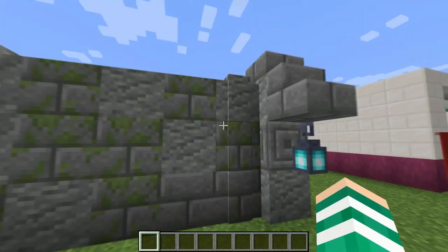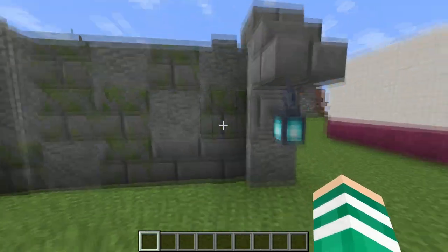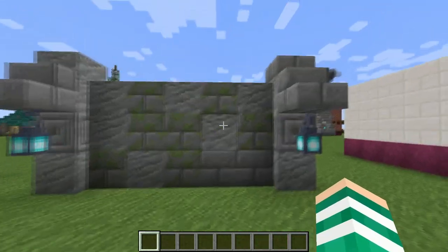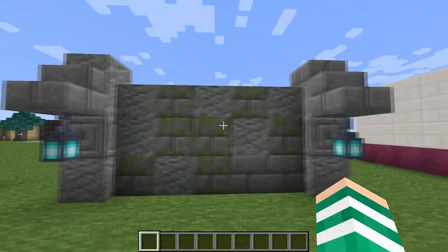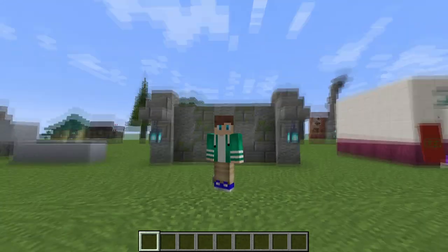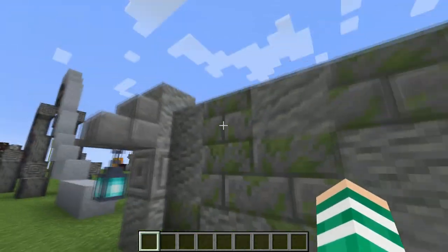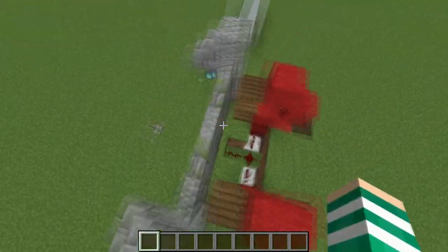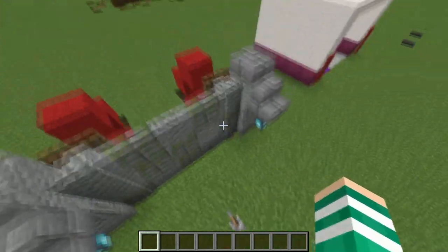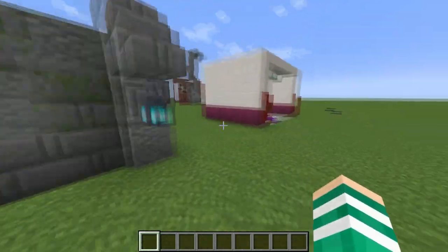Moving on to the next idea: first of all, we're using soul fire lanterns and these things are beautiful, I love them. This is what the fans and fences look like before the update, and if we just flick this lever here — that looks so much better. We have an entire flood wall which basically gives us vertical slabs. The building community has been asking for this for ages and Mojang just didn't want to add them, but here we are. This just shows how much you can improve by doing this little trick.